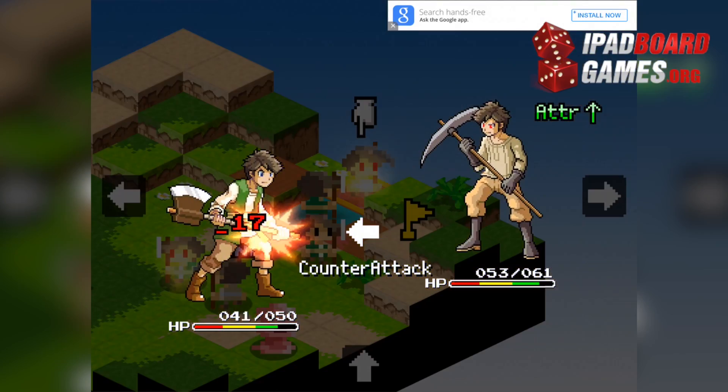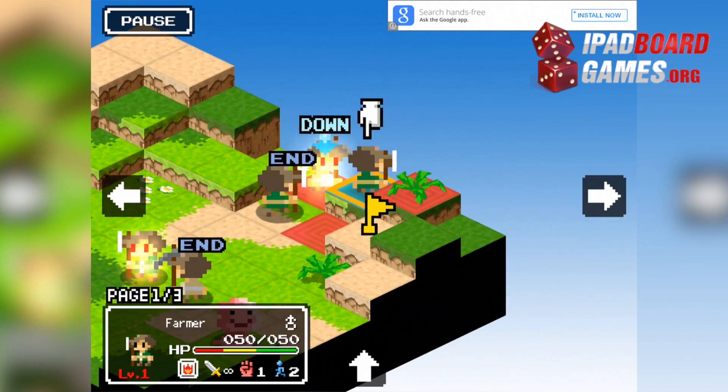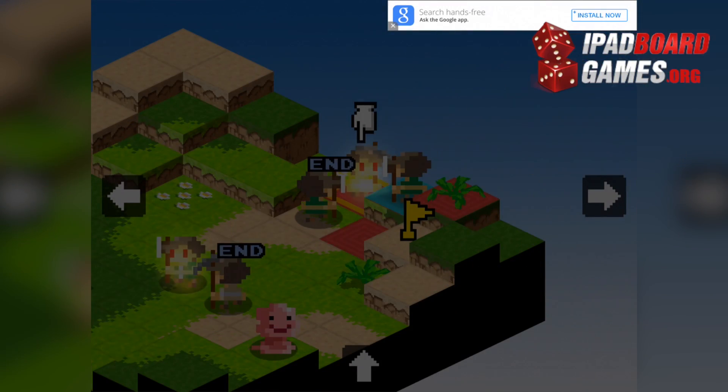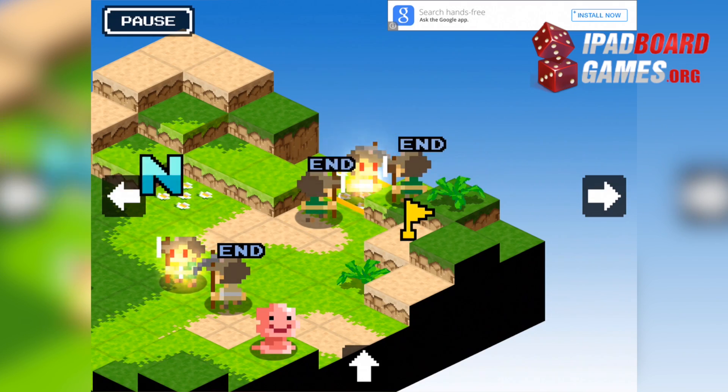The game is divided into five regions — six if you count the tutorial — and each region is divided into several battles. Your Slimes are weak and level up slowly, and some grinding will be required to complete even the first region. Win the game by winning every battle.